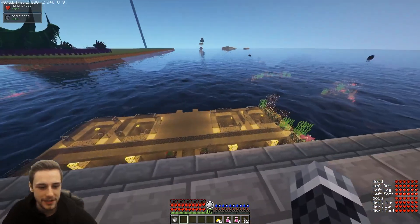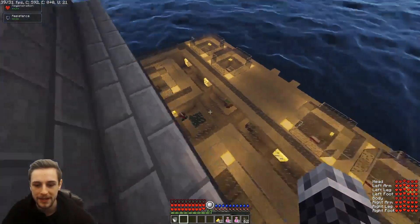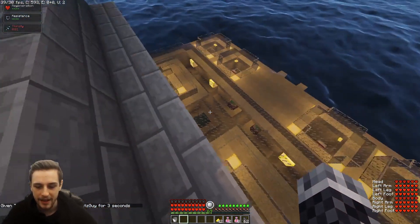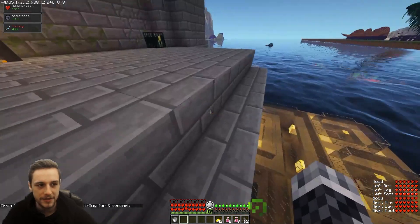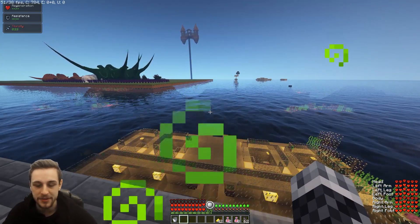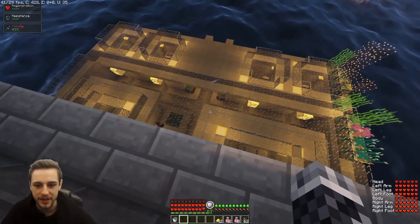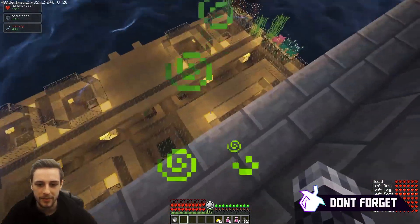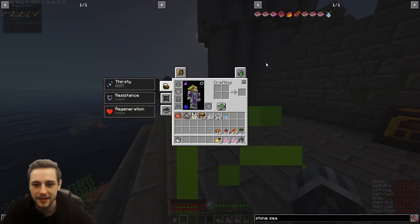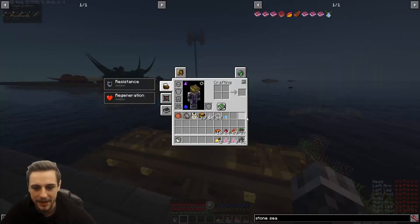So first things first, we can obviously drink from water. If you're going to do that from any open water source, you have to be about one block away from the water source block, crouch, and just right-click into the water. That's how we're going to be getting thirst in the very early stages. Now it's going to give us that thirsty debuff, and it also has a chance of giving us parasites. Parasites last for 60 seconds and do tick damage periodically over those 60 seconds.